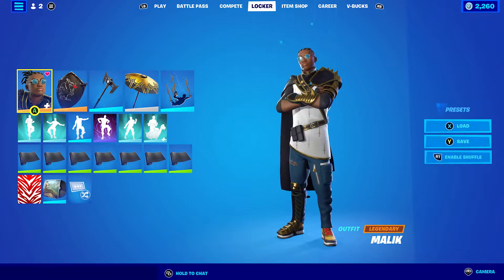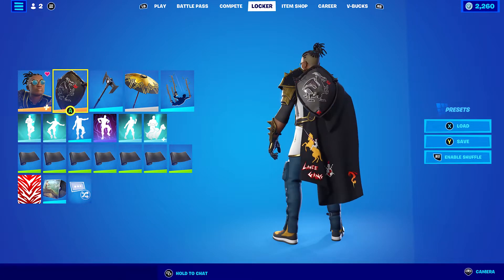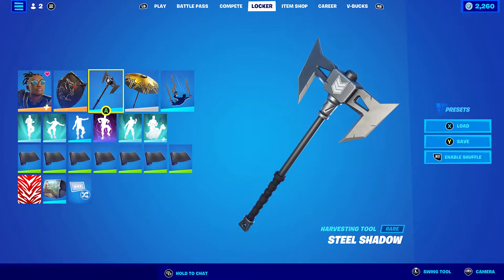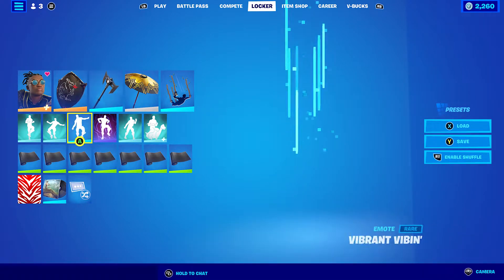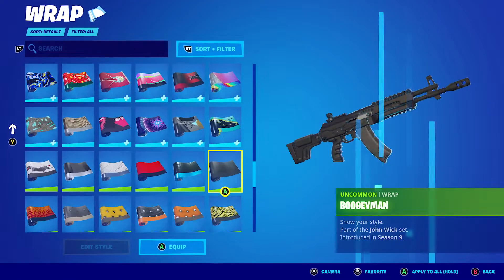Let's move on to the last standard style combo. I'm using the Black Shield for the black, and obviously a little bit of red as well, because there's a little bit of red on the cape. The harvesting tool I'm using is the Steel Shadow — this is for the black and silver look. And the wrap I thought I had to use was the Boogie Man, which is the John Wick wrap. Still my favourite black wrap that I own.